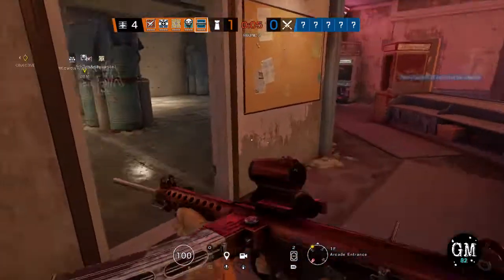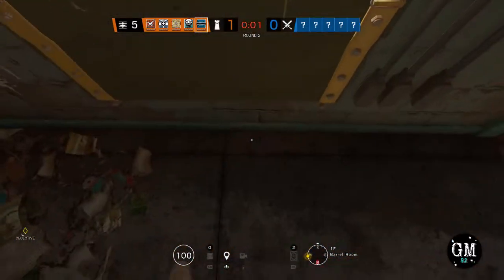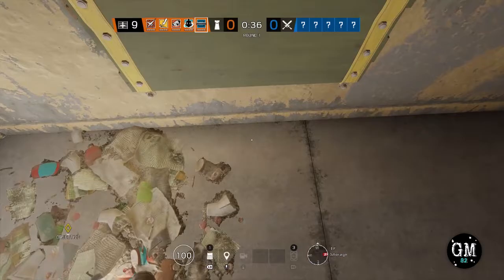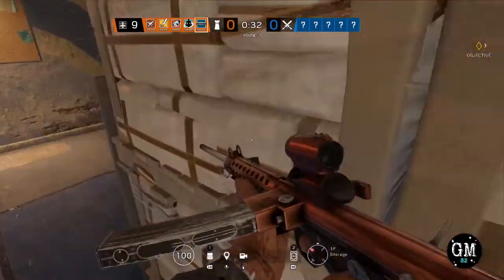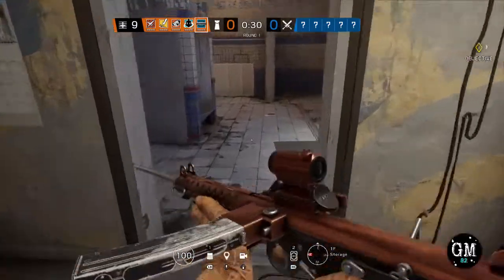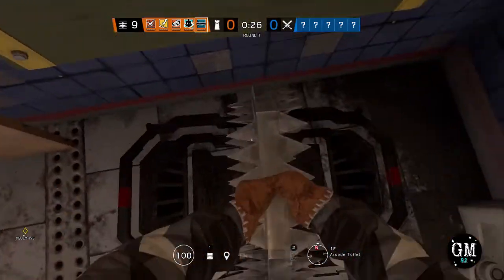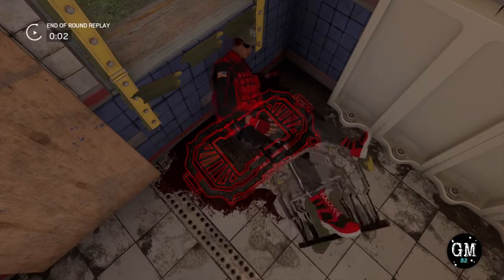The next objective is Lab Storage. I focus on three windows with my traps — if you have extra ones, throw them around. I do the Barrel Room window, very popular, then the window in Storage itself, and also the window off of the bathroom. As for angles, I tend to usually sit on Yellow Stairs, but with Lab Storage I go based off my team — see what they're doing and see what needs to be covered.